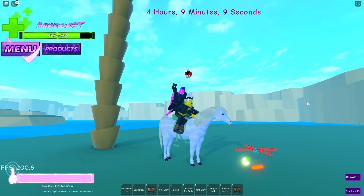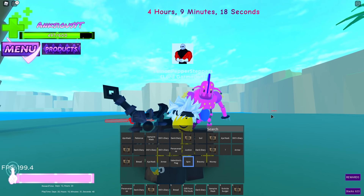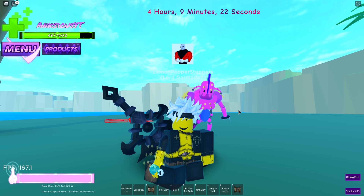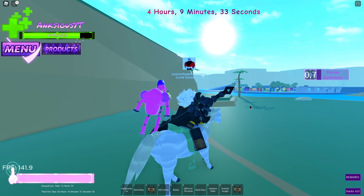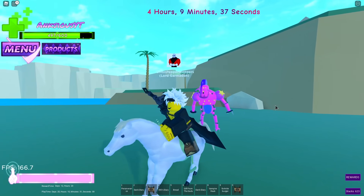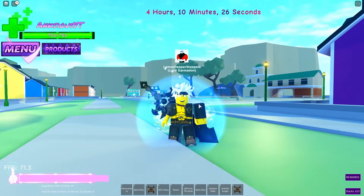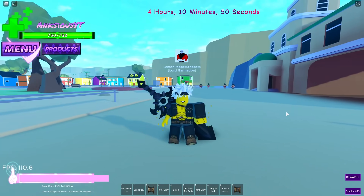The final item we need is right here - a little steel ball called Spin. Once you use Spin on Tusk Act 3 you get Tusk Act 4. To make it work you run around fast with your horse and it should automatically transform. And there we go - we finally got Tusk Act 4.